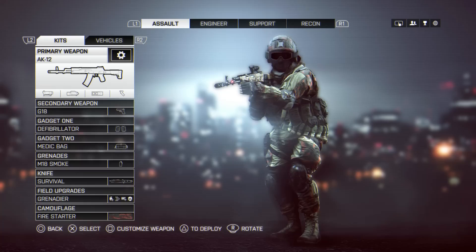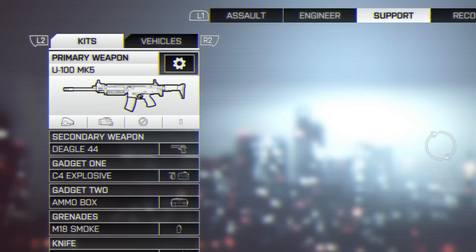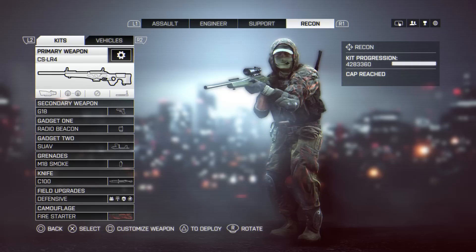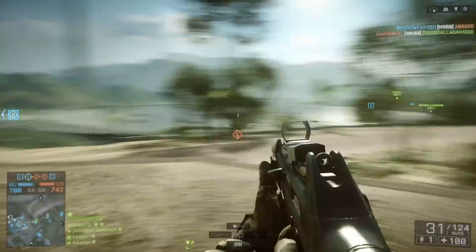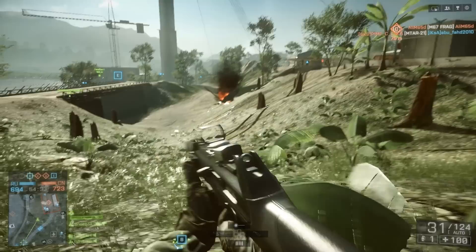Yo what's up guys, it's T-Bag and I think we just started a series, because in this video we're going to play with the beginner weapons in different Battlefield games. In Battlefield 4, the AK-12 is the beginner weapon for the Assault class, the MX-4 for the Engineer, the U-100 Mark V for the Support class, and the CS-LR4 for the Recon class. But we're going to focus on the Support and the Engineer class because these two beginner weapons are actually pretty underrated.